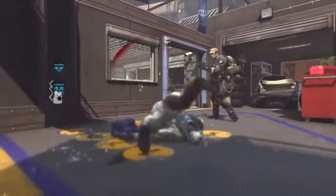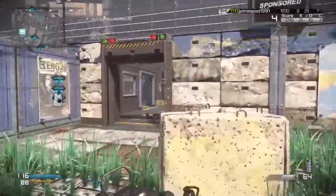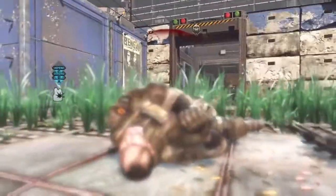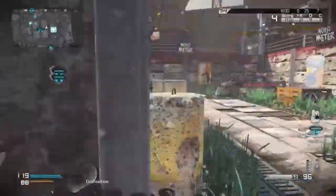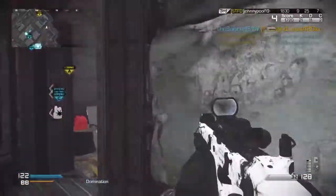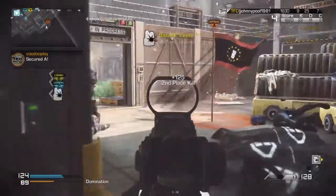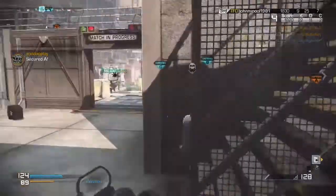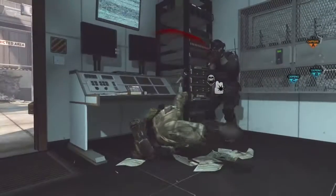I know it sounds really cheap, but hey, on this map you do die a lot, especially if you don't know what you're doing. So it's best to stick to the outside part. You guys may think I'm giving you cheap ways to get kills, but no — I'm actually trying to help you guys. The last thing I want you all to do is get on this tiny map and do horrible.